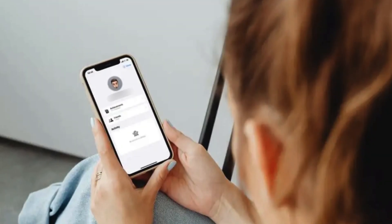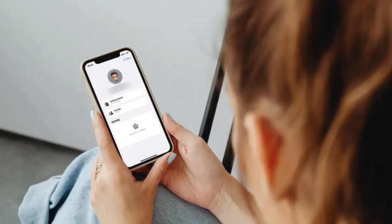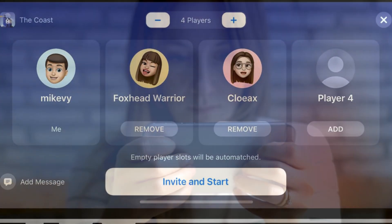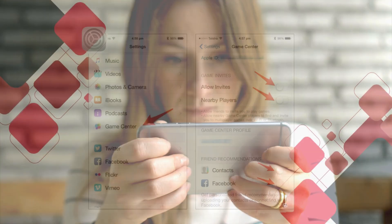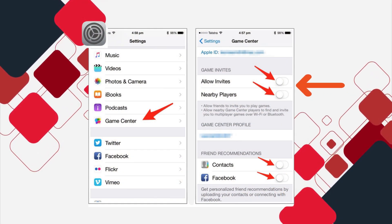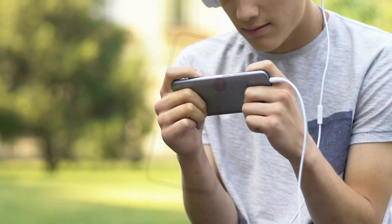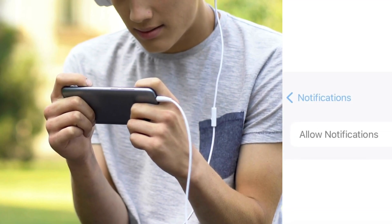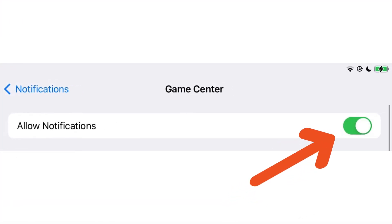Back in the Game Center settings, you'll see options to change your Game Center profile name and decide whether you want to be available for multiplayer games. If you're not in the mood for game invites, you can switch off the Allow Invites toggle. And those pesky notifications that pop up when you're about to beat your high score? You can manage those here too — hit Notifications and toggle them on or off depending on how stealthy you want to be.